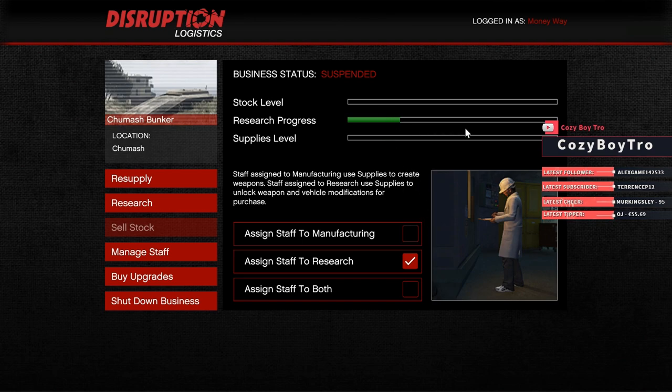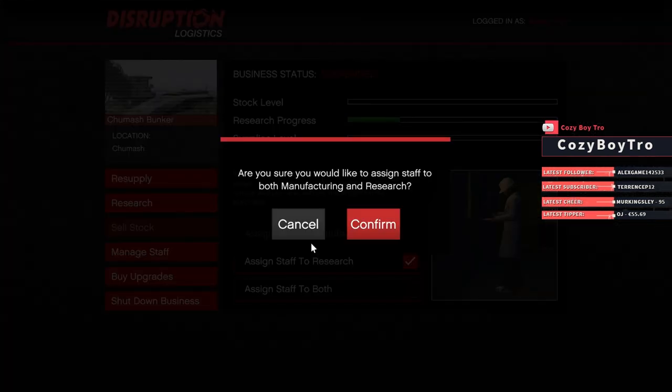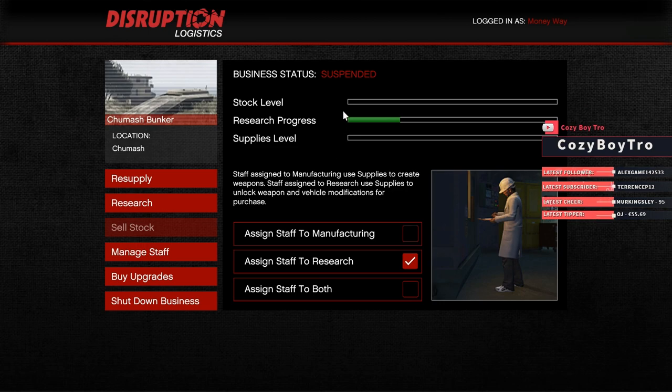At the first level of Research when it's full you unlock your mark 2 weapons, and then when you go further you get more things for your weapons like more ammo and special ammo. Over here you can also assign staff to both Research and Stock at the same time. However, I suggest you do one at a time.